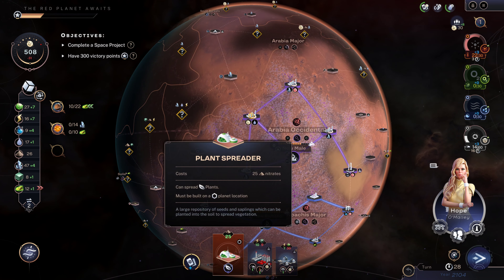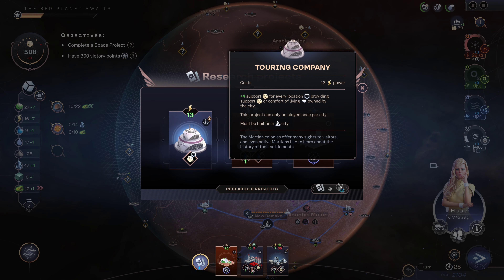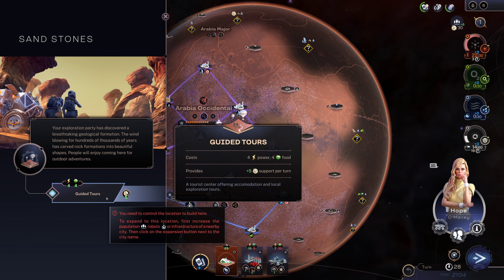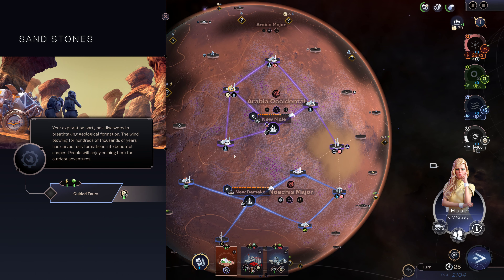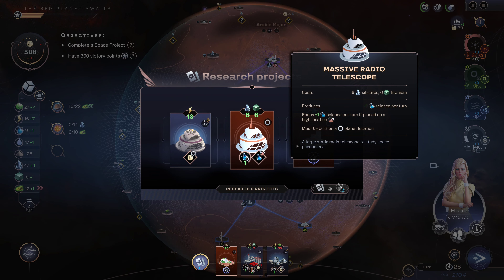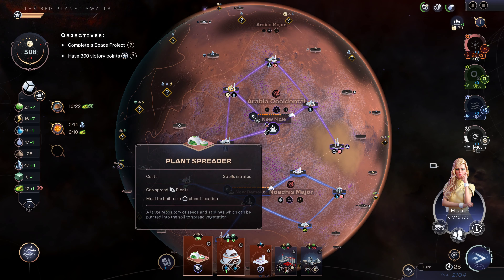I've got enough for a plant spreader. I can pick two things — there's the touring company, which is not really a building I usually pick. I'm not big on guided tours unless I'm in a very bad spot. There's the radio telescope and another bacteria spreader. I think I will take those two options.